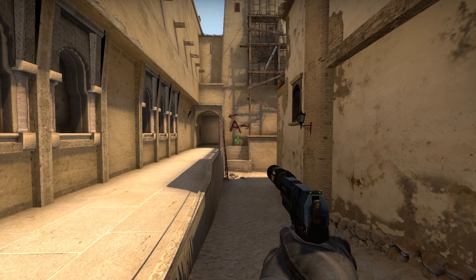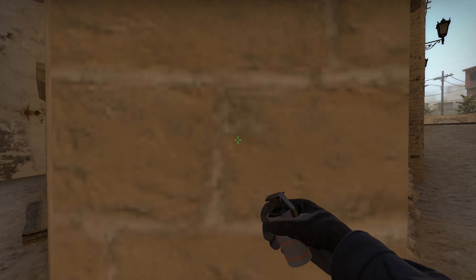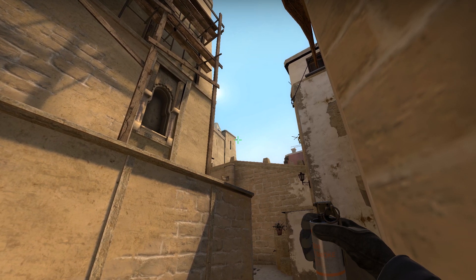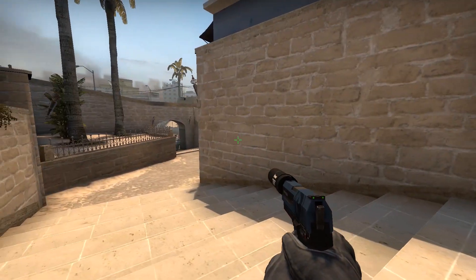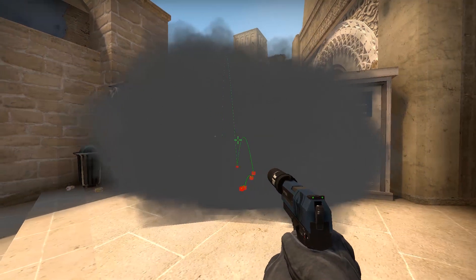The first one is probably the most used one. I find this smoke, ever since I learned it, probably the easiest one. It is from T-Spawn to CT site. You go to this little corner, bring out your smoke, tell your pals 'get ready boys, we're gonna throw it,' and you aim towards A-Site. Find that little pole sticking out from the tower and aim just at the edge of it. This smoke is a little tricky because you have to jump and throw at the same time. There's a bind you can do, but if you've thrown jumping smokes before you'll have an easy time. Practice makes perfect — going into practice mode if you want to be a better Counter-Strike player is the simplest approach. This smoke lands just between the boxes on CT ramp, which is perfect when you're trying to take A.